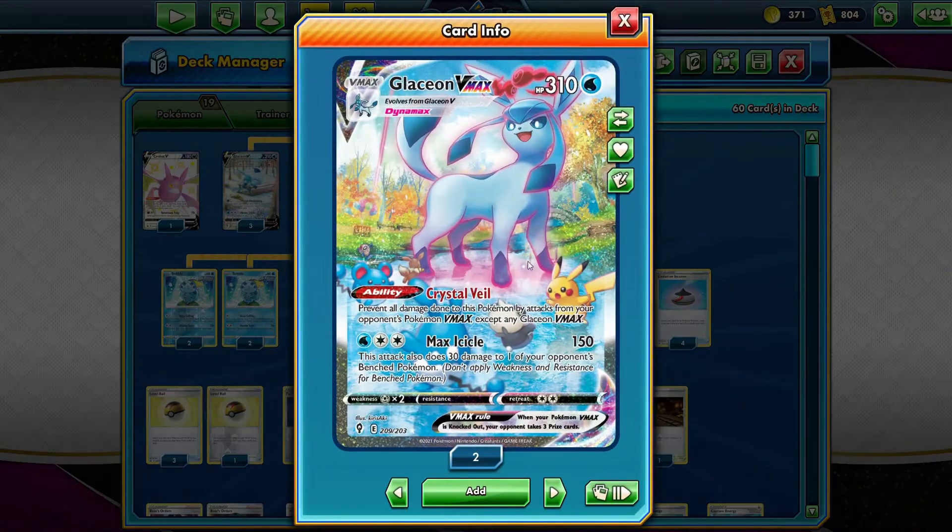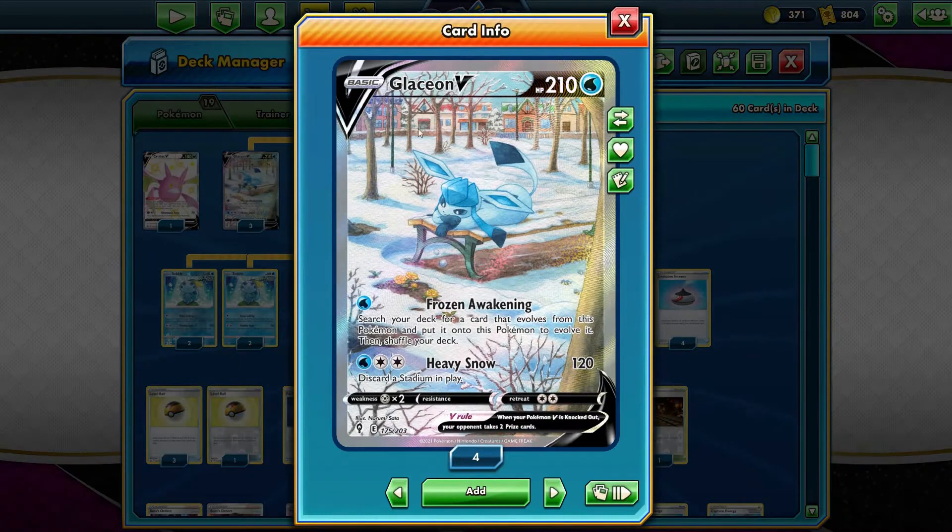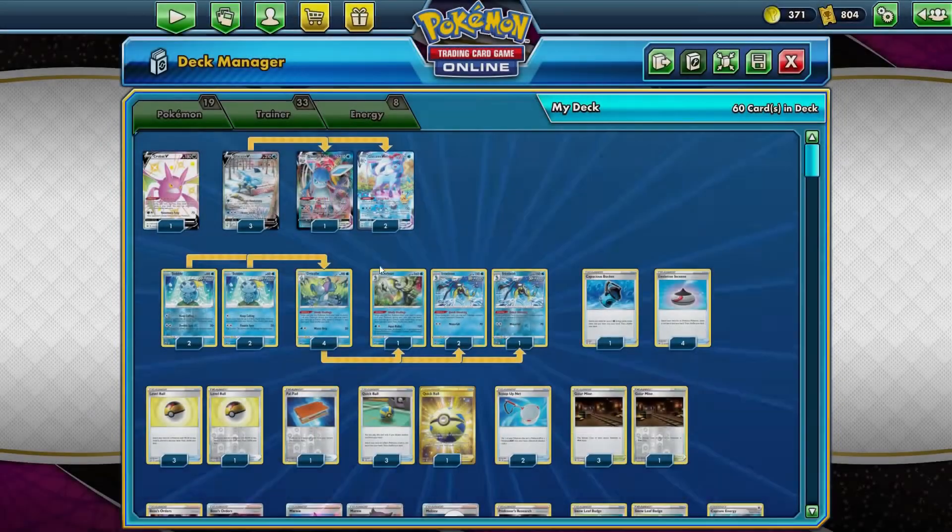I love Glaceon VMAX — favorite artwork right there. Glaceon's one of my favorite of all the evolutions. And that artwork again is the best. This artwork is also the best. Just look at it, just sitting there admiring the flowers popping out from the snow. Beautiful art.